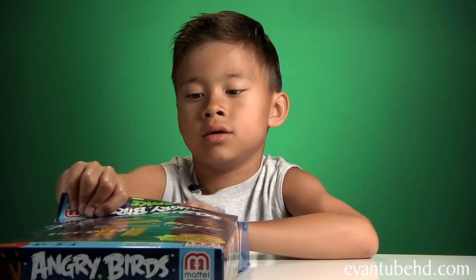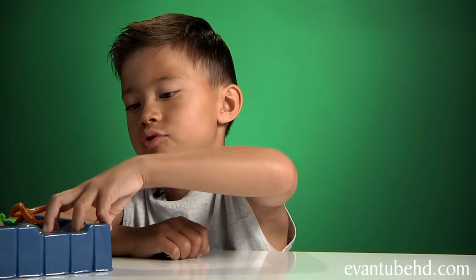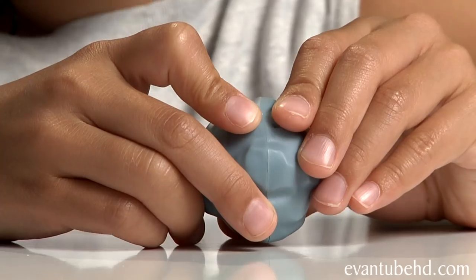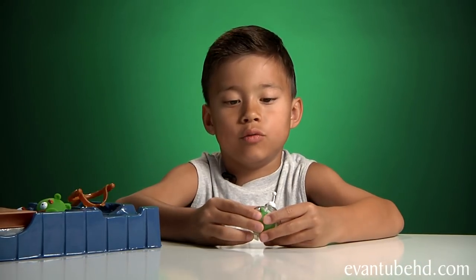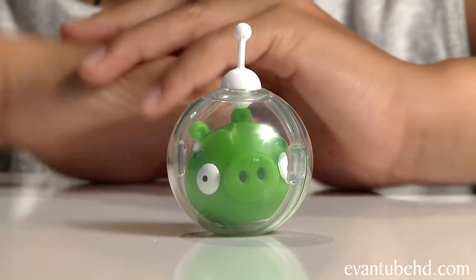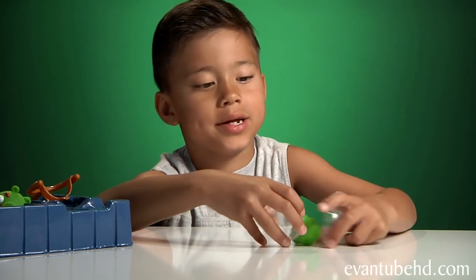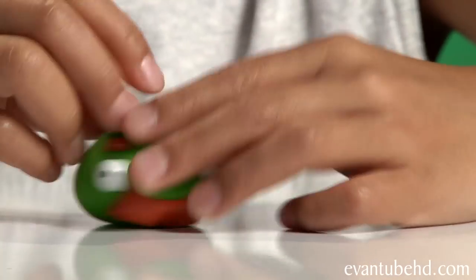What do we get? First we have the instructions and we have the breakable asteroid. This asteroid comes in two pieces. Next we have the pig with the space helmet — you can take them out of the helmet to make them a regular pig. Next we have mustache pig, Grandpa pig. You can squish him.